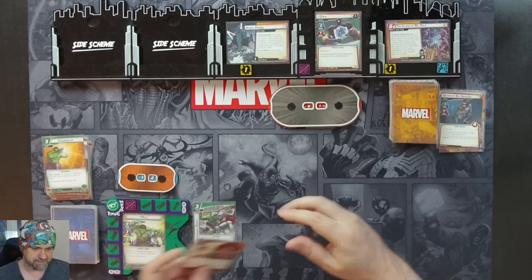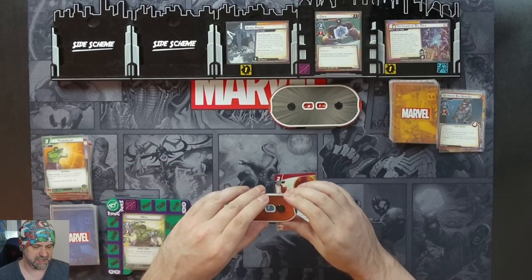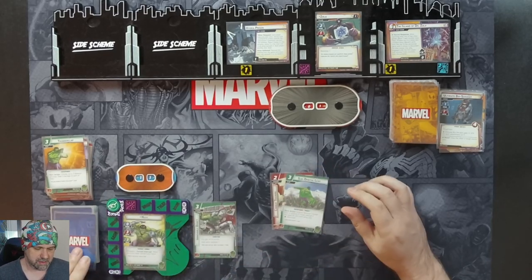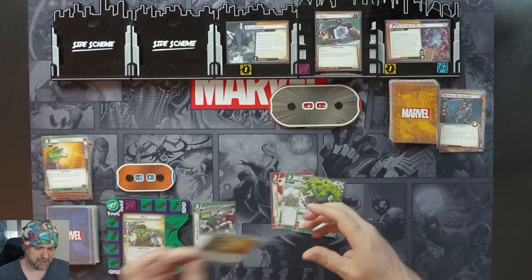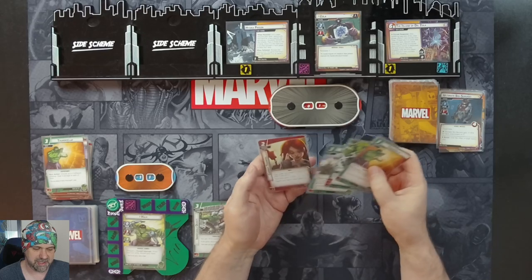Draw four cards — we take the retaliate, I didn't do that. So we have a thunderclap, limitless strength, suborbital leap, and combat training.